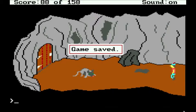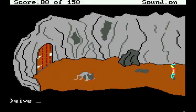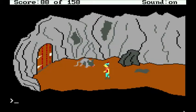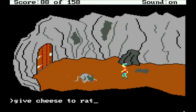There are multiple solutions to some puzzles. You can much more easily give the rat a treasure — like the egg or the walnut or something. But it gets you more points if you give him the cheese, because that's what the cheese is for after all.